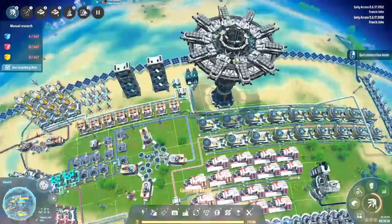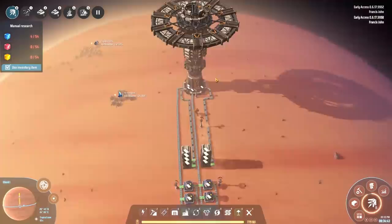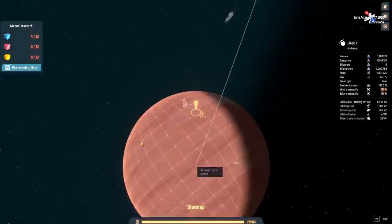We've got our 10 ships up there requesting titanium - all we've got to do is pop to the other planet and make this a reality. Would you look at that - no more running back and forwards. I love when you get to this stage of the game. We don't have to worry about titanium for so long - when we need more it'll just be a case of upgrading to a larger titanium section.